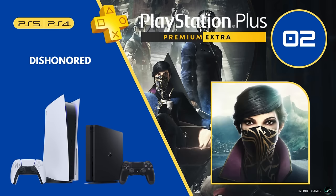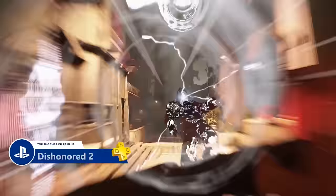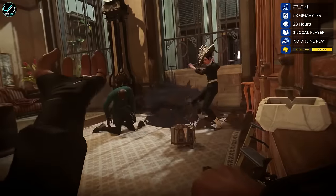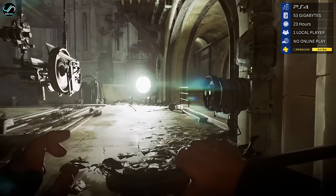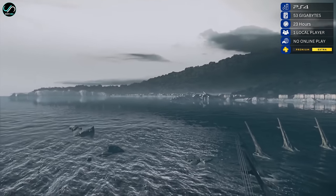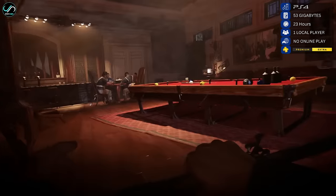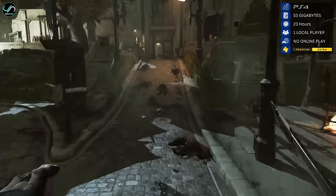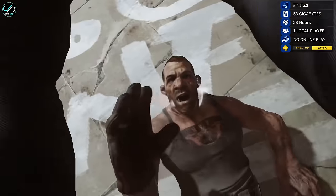Number 2 is Dishonored 2. Building upon the success of its predecessor, the game takes significant strides forward on its own. Continuing the story of Corvo and Emily, who seek to reclaim the throne after a coup, Dishonored 2 offers players the choice of controlling either character, each with unique skills that enhance replayability. It also features one of the most innovative levels in video game history, utilizing a time travel mechanic. Playing Dishonored 2 is a true pleasure, offering the ability to switch between mystical abilities, firearms, or a retractable blade, providing a wide variety of engaging interactions.